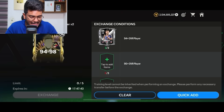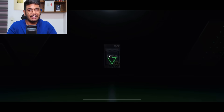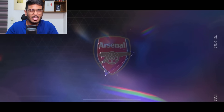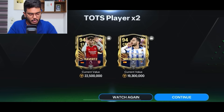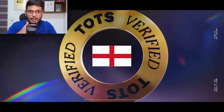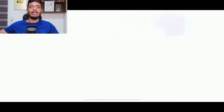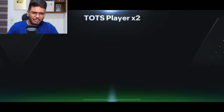Now it's time to do the 94-98 exchange. I've got enough to do this exchange, hoping for Van Dijk or Declan Rice since they can make it into my starting 11. The first one is a German walkout — that's Kai Havertz. There are only two options out of this: a Bissek center back and Kai Havertz, and we also got Mikel Merino. Nothing really good. The second exchange gives an English walkout — right wing, that's Bukiyosaka! My star boy, let's go — that's a massive Bukiyosaka card!